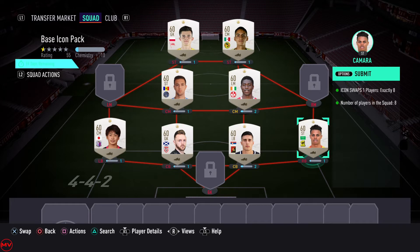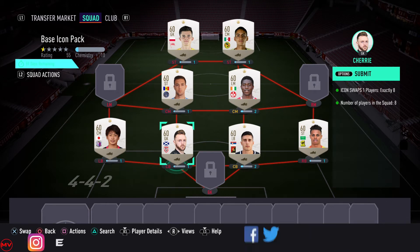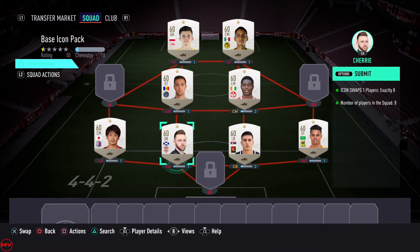That's all of them — these are the icon tokens. We're going to do the base icon pack for eight tokens, and then for TOTY which is coming after the first week of January — I think the 11th is what I've heard. So we're going to take the 83 plus, 85 plus, and the two ultimate packs from the remaining tokens.